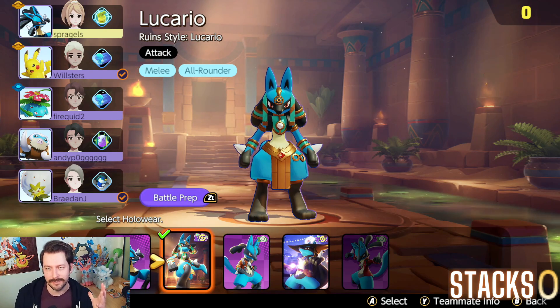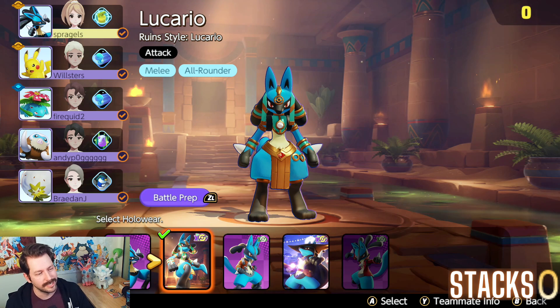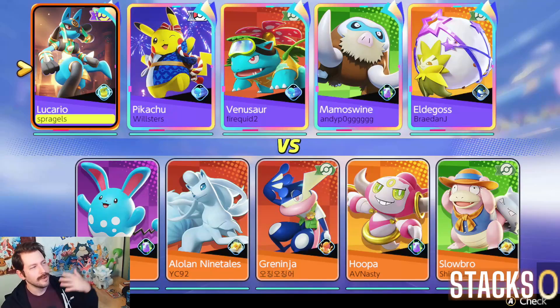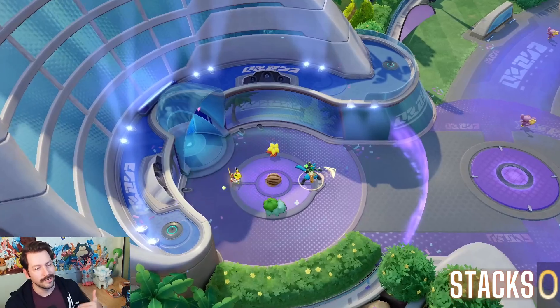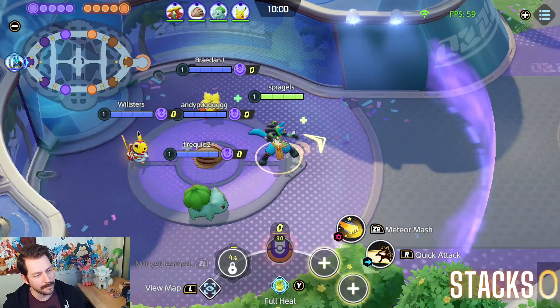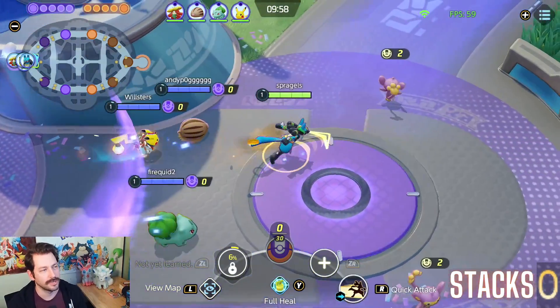We're gonna head into the top path, see how many times we can stack — hopefully six stacks — and I'll tell you a little bit about extreme speed Lucario while we're doing it. By the way, everyone, Jake, your resident content cowboy here, yee-haw. I wanna hear from you in the comments: what is a Pokemon that you like to play where you play a build that is not what people would consider the best build? For me with Lucario, I love power-up punch close combat Lucario, so I recognize a lot of people love extreme speed and think it's currently the best build. I'm still a big power-up punch guy. Let me know your answer in the comments.